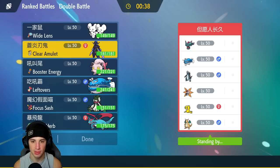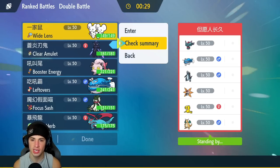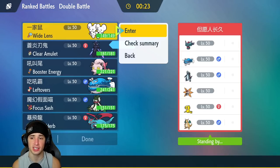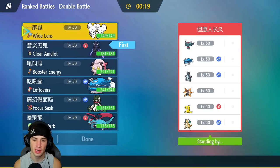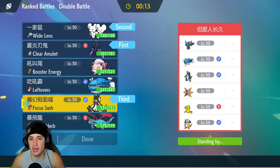Steel Tera-type on Ceruledge — I really like that. Speed 173, very fast Pokemon. So I'm going to be bringing Maushold and Ceruledge for turn one, then have Meowscarada in the back end. I could also bring Dondozo on my own or go straight Screamtail — Screamtail is not bad with two Dragon-type Pokemon on their side.